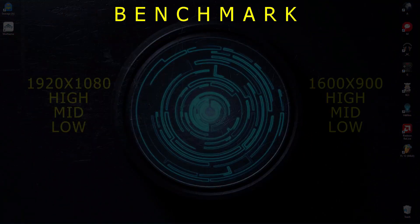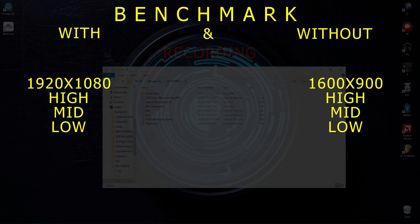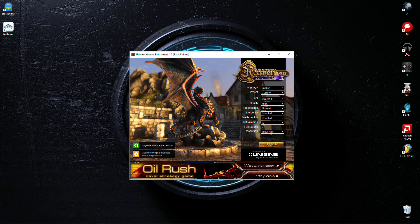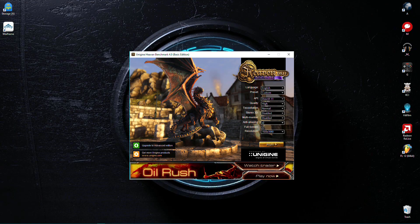I did a benchmark on the GPU without recording, and a few more with different resolutions and settings with recording. For this, I used Heaven Benchmark 4.0 by Unigine, which I've added to the description below. Since I did the first benchmark without recording, I'll just provide you with some photos. I set the API to DirectX 11, Quality to High, Tessellation Normal, Anti-Aliasing to only x2. I set it to x2 because from the previous benchmarks, there were no improvements whatsoever, even on low settings.